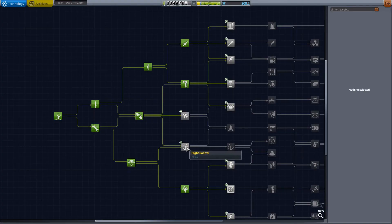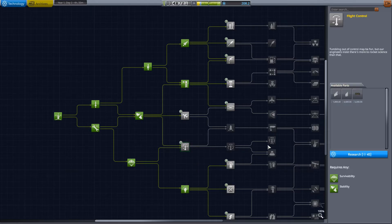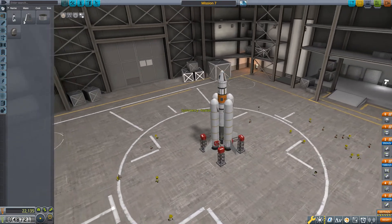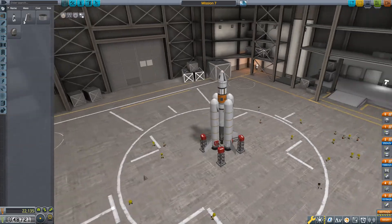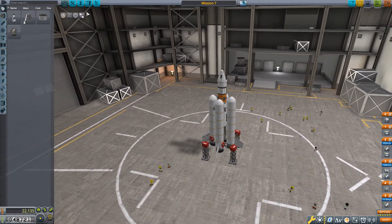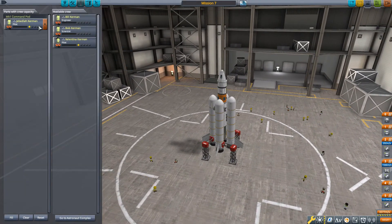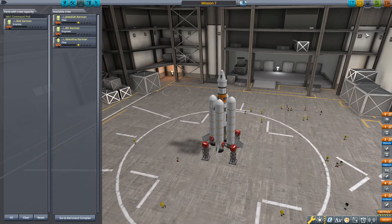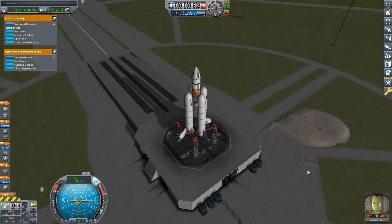For this rocket, you need to unlock the following three tech nodes: Flight Control, Electrics, and Aviation. This vessel houses the now unlocked Octoprobe Core, meaning we can finally replace our pilot with a scientist and still have SAS available during flight. It is important to have a scientist for this mission in order to reset the Mystery Goo and the Science Junior so they can be used multiple times. So with Bob aboard, launch.